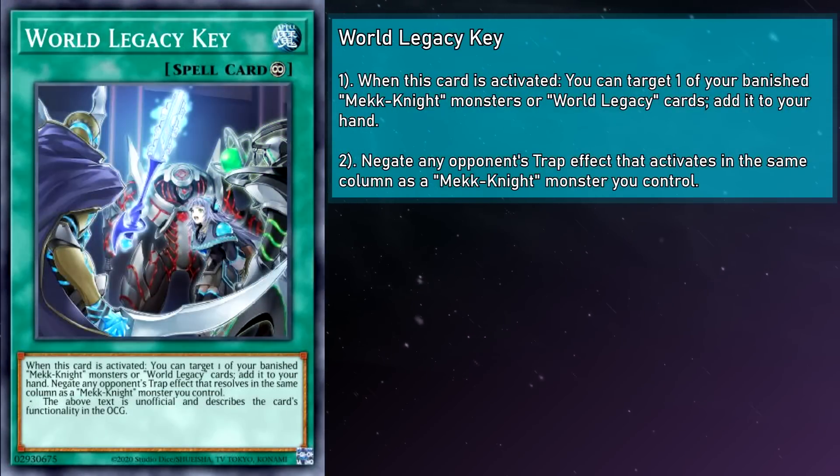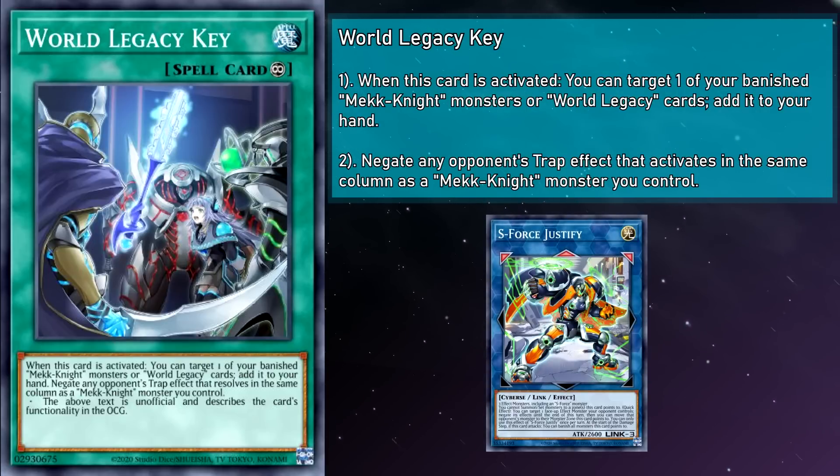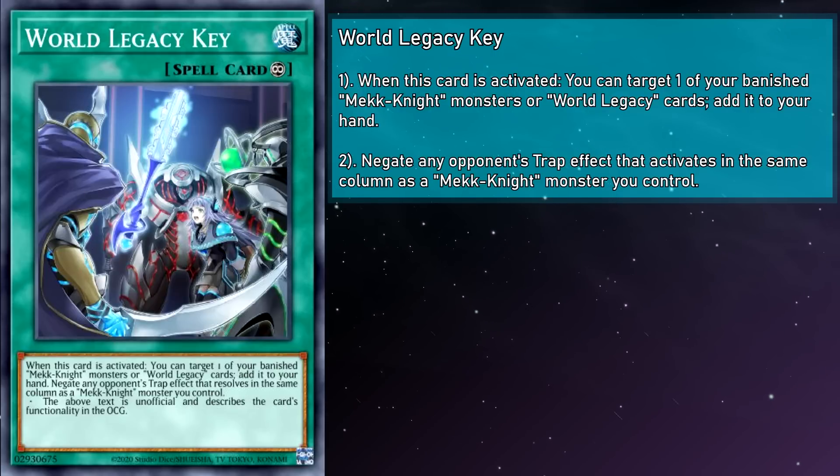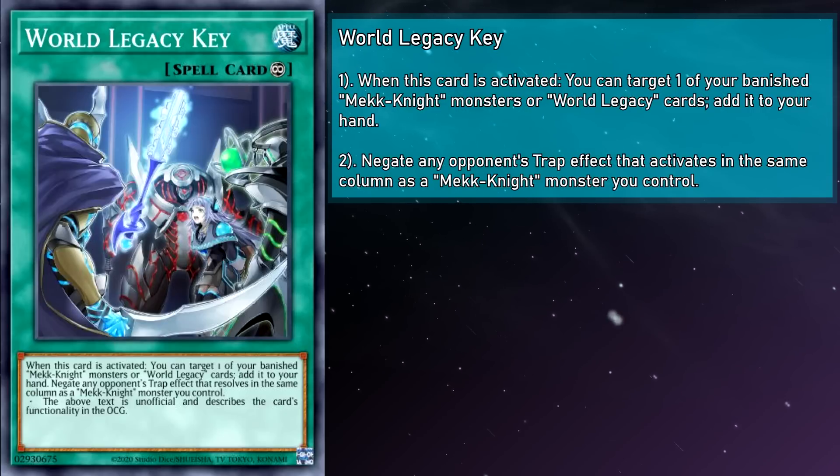World Legacy Key is a continuous spell card that, when activated, lets you target one of your banished Mech Knight monsters or World Legacy cards and add it to your hand. While on the field, it negates any opponent's trap effect that activates in the same column as a Mech Knight monster you control. With the power of Moveman, you can actually swap one of your Mech Knights into the associated column as part of the resolution — so as long as your Mech Knight is there at that point, that's all that matters. It also turbos out a Mech Knight into any column on your field via Memory to stop things like Evenly Matched, and it gets you back the monsters you banished for Red Moon and Yellow Star.